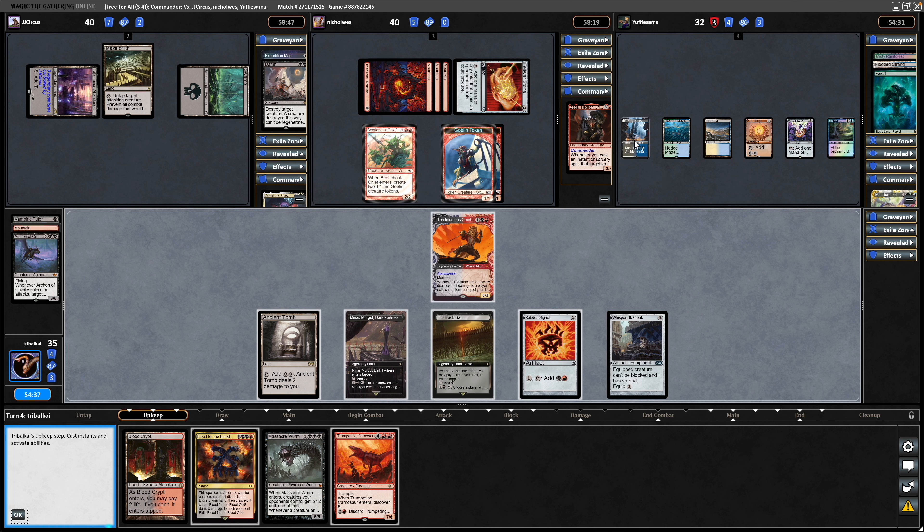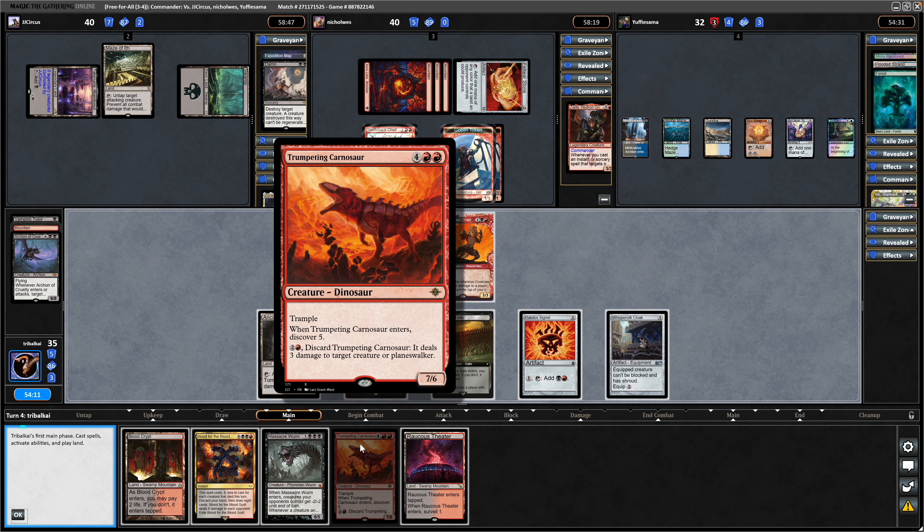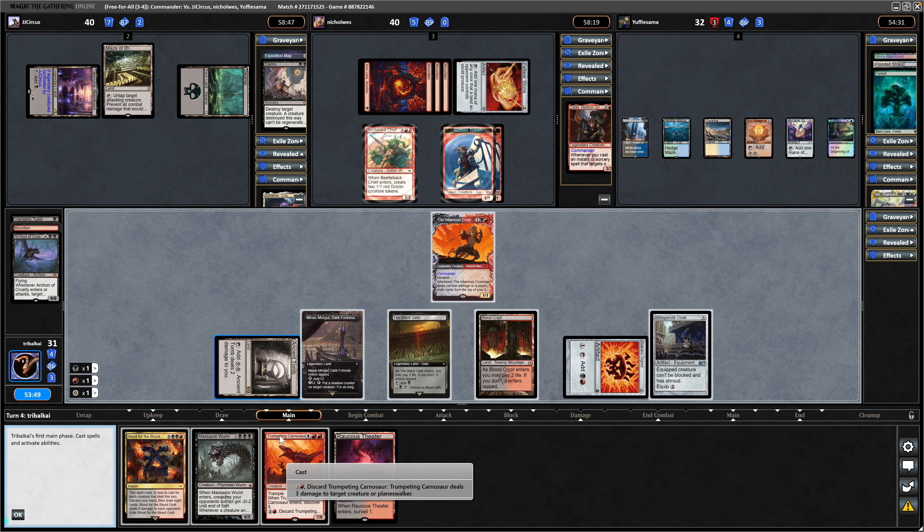We weren't doing anything last turn, so now holding up 3, 4, 5, 6 mana — would have only been 4 if we'd gone for that Eldrazi play. There's a Raucous Theatre. I think my opponent is holding up some kind of spot removal, so instead I'm going to go for the Trumpeting Carnosaur. And if they've got a counter for it, then so be it. Miss Bumbleflower is holding up priority.